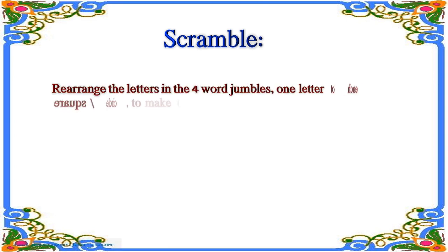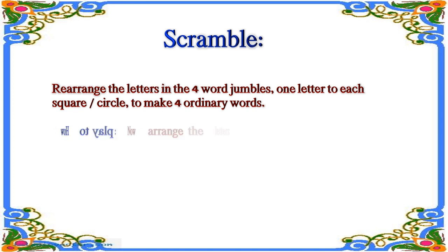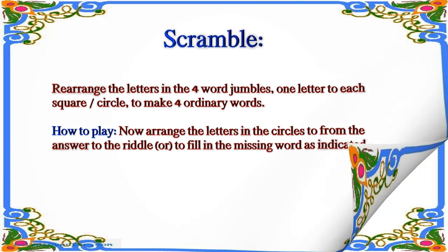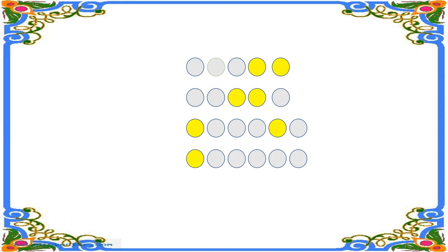Hi friends, today's scramble word is — rearrange the letters in the four word jumbles, one letter to each square, to make four ordinary words. How to play? Arrange the letters in the circles from the answers to fill the missing word as indicated. Now we see the scramble words first.